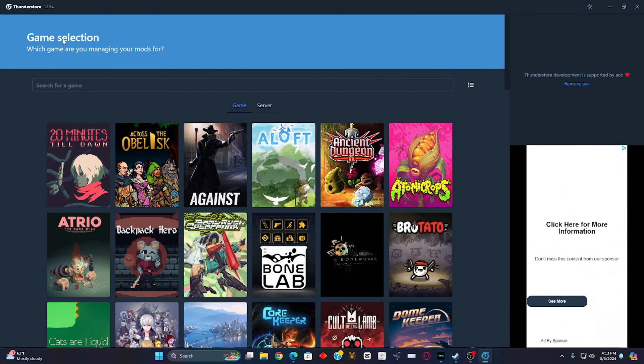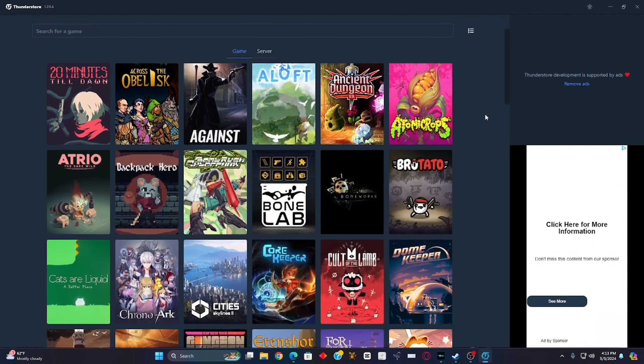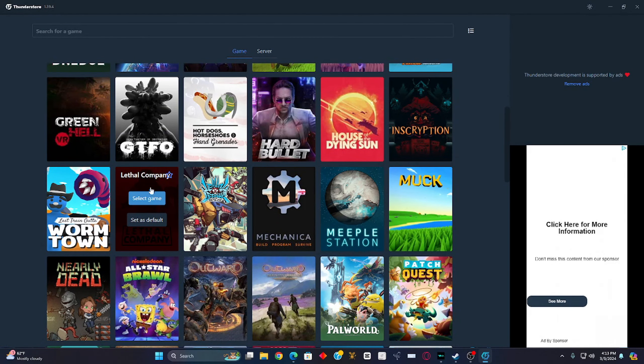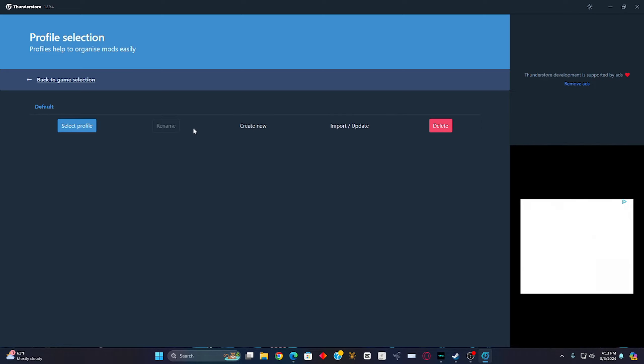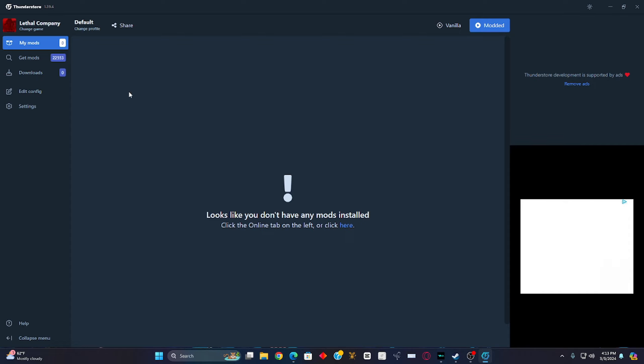Now this screen is going to pop up: 'Game Selection — which games are you managing your mods for?' Scroll down until you find Lethal Company and click 'Select Game.' Wait for that to finish. Now it's going to say 'Profile Selection — profiles help to organize mods easily.' You'll see options: Default, Create New, Import/Update, Delete, Rename. Go ahead and select the profile.